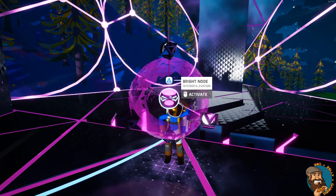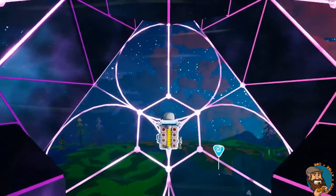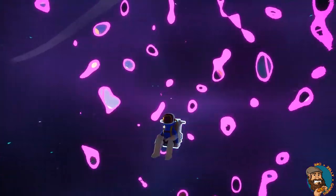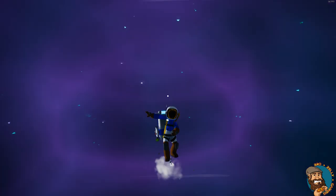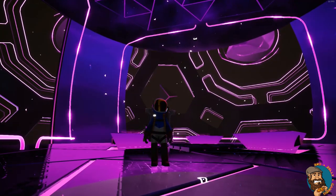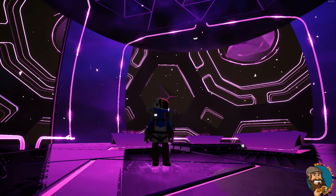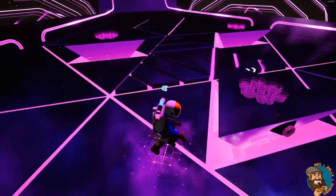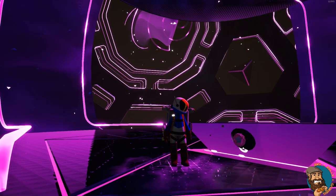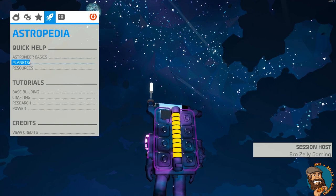You have to dig down to the core once you've activated one or more of the big purples. Here we are at the core and this is what you're looking for — this alien technology that you need to activate. You can activate it by adding a resource that is required, and it shows you a symbol on the top. If you don't know your symbols, head over to your Astropedia and check out resources.